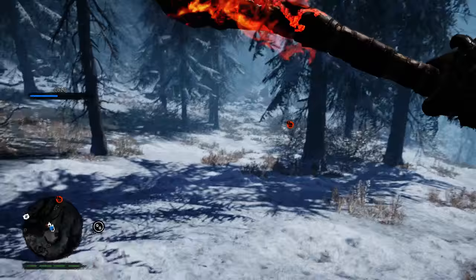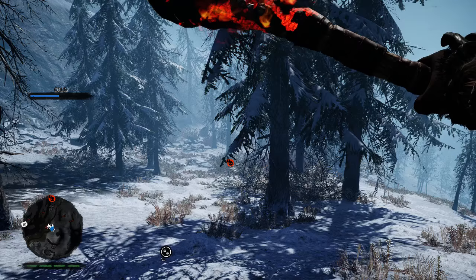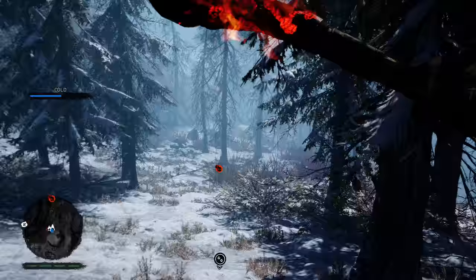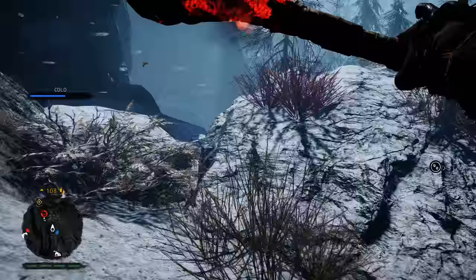The way we're going to tame one is we throw bait on the ground, and when they start eating you kind of slowly approach them and hold a button — you hold the square button — and that allows you to potentially tame them. There are some things that can go wrong, but for the most part it seems like a pretty straightforward process. I really want a saber-toothed tiger because it's awesome and it would be very helpful with my hunts.